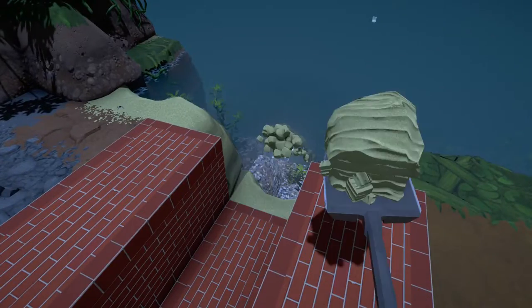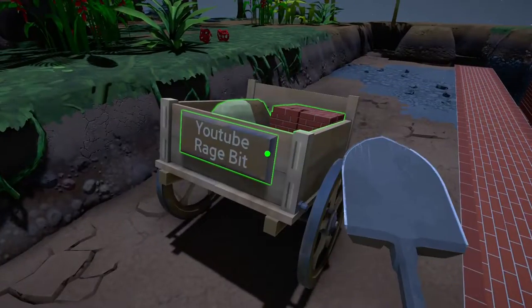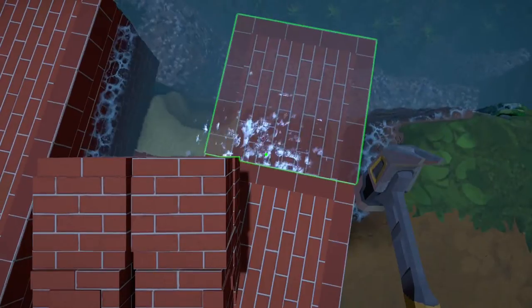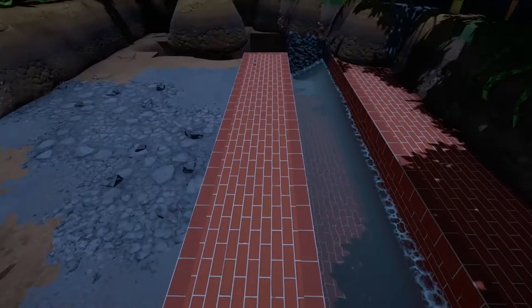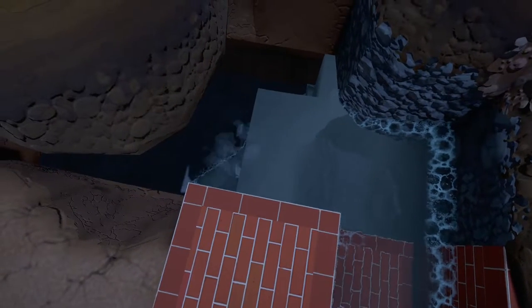Next we need to open up the water and allow it in, and add bricks to either side. You'll notice straight away that the water flows through really easily. One thing that might happen is you might make a mess with the water.